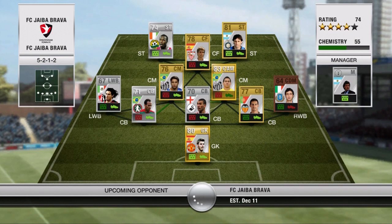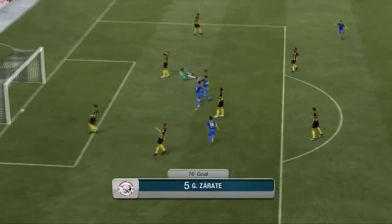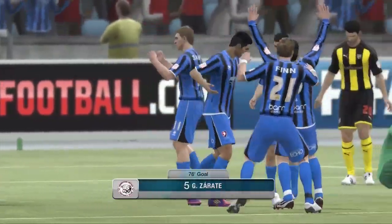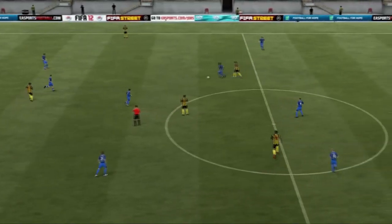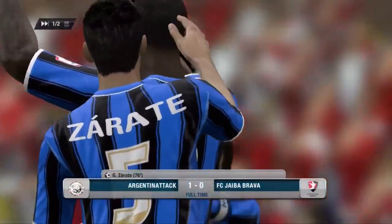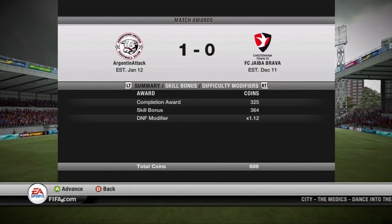We come up against FC Jabia Brava and he's playing a 5-2-1-2 — this team would prove very difficult to break down. Zerate would finally get through in the 75th minute and he had De Gea in goal as you could see. Zerate ends up being the difference maker — my new silver player I got for 200 coins — with a nice little fake shot and a finesse shot. You have no idea how many chances I had off the bar before that. That is how the game ended — one nil, 689 coins. We'll take whatever we can get.